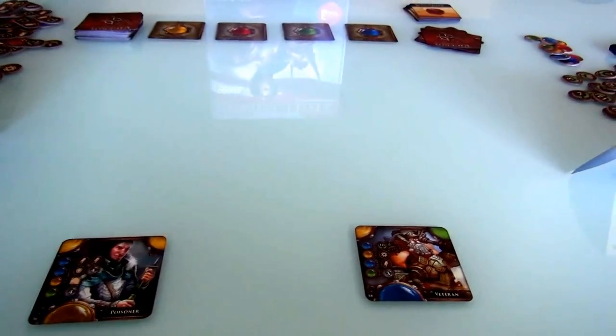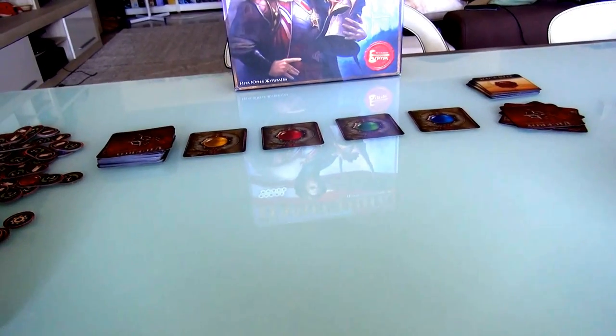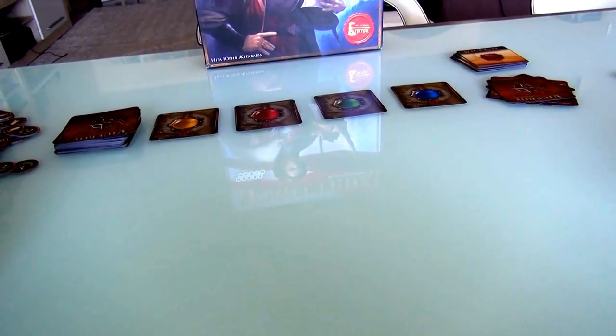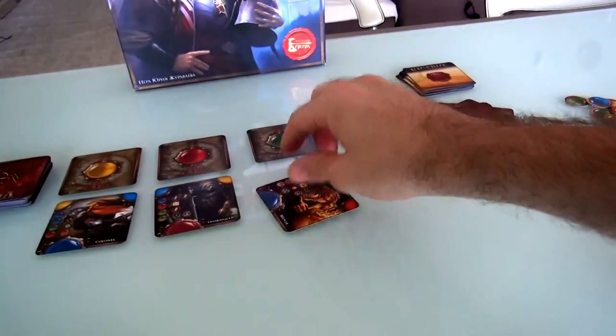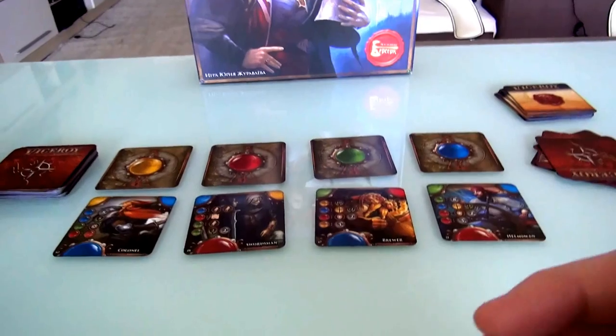Now, every round — and I believe there are 12 rounds over the course of this game, so you can consider it like one year with 12 months — every round we put out four new characters in the display. This round it's the Colonel, the Swordsman, the Brewer, and the Helmsman. And now we are going to engage in a simultaneous bid auction to see if we can get these characters.